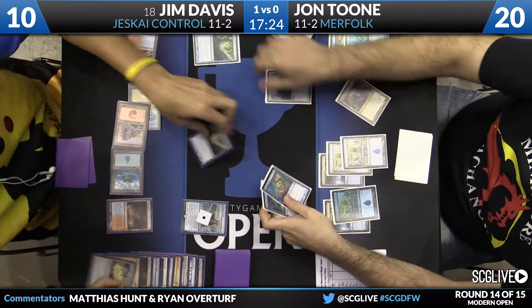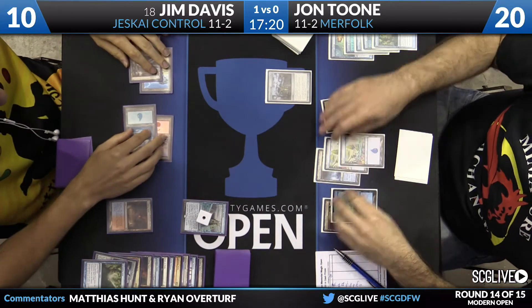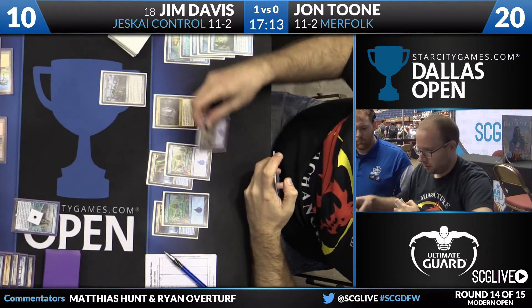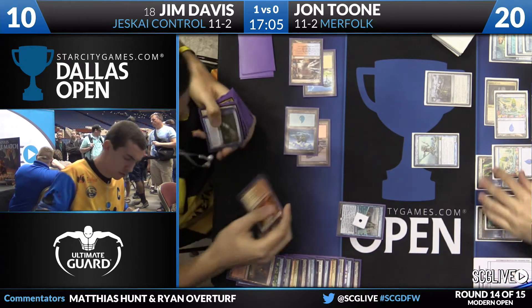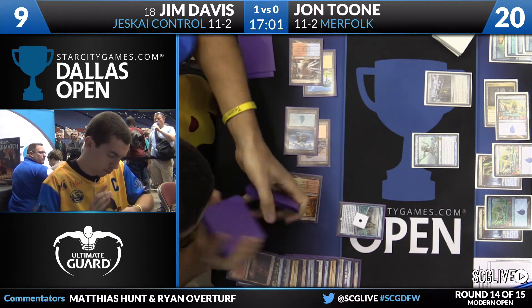Jon goes to attack and Jim cracks the Engineered Explosives. Both Spreading Seas hit the graveyard — Jim gets his Steam Vents back, Jon gets his Cavern of Souls back. No damage on the attack as all the creatures are swept up. The board is clean and Jim is about to draw three more extra cards. But here is Master of the Pearl Trident from Jon, uncounterable thanks to the Cavern he's gotten back. Unfortunately for Jon, Jim's answers are not counterspells — he's still full up on removal.